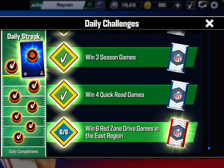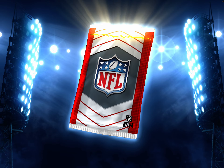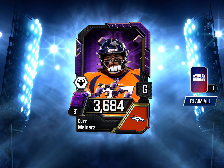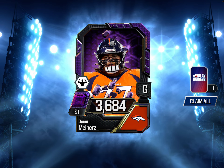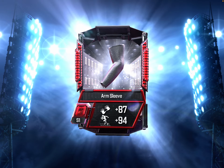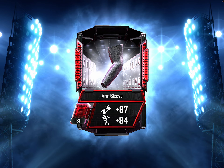The last reward in this challenge is a Ruby Pack, and we should get an Amethyst out of this. There we go - Quinn Miranese. Can't say I know who he is, and again, he is a new card. And we get an Arm Sleeve for a Receiver.